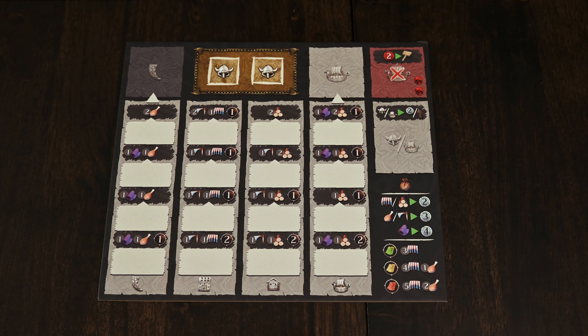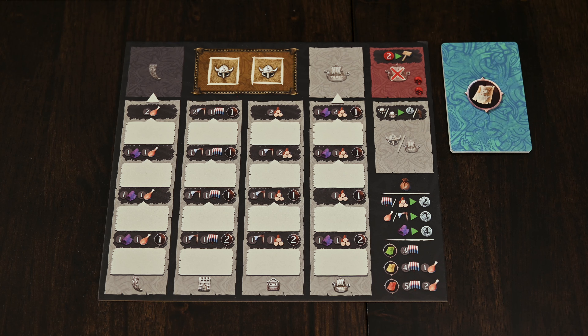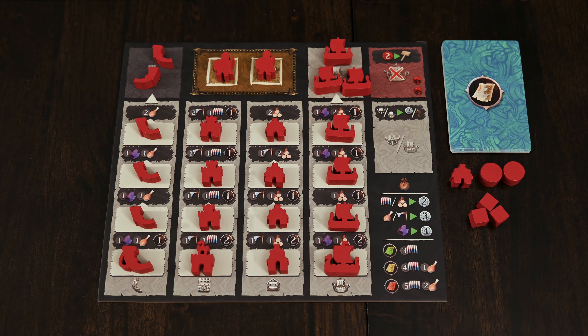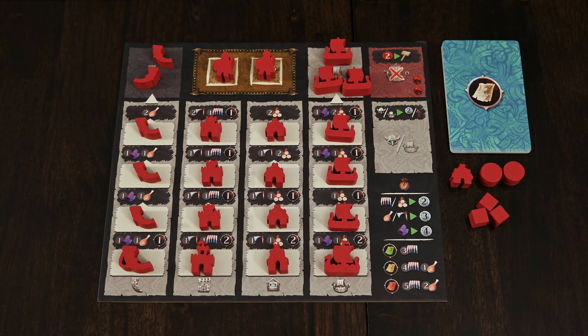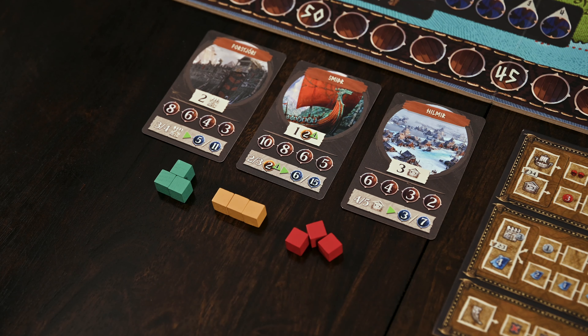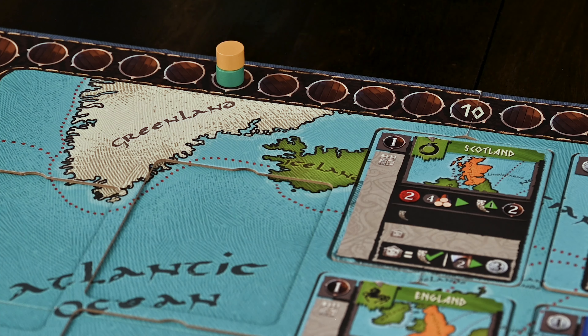You'll draw two tiles for each age and remove the remaining tiles back to the box unseen. You'll place the age one tiles on the main board and stack the remaining four so that age two are on top. You'll then shuffle and reveal three scoring cards, returning the remaining cards to the box. Finally, you'll place silver coins next to the main board within all players' reach. You're now ready for player setup.